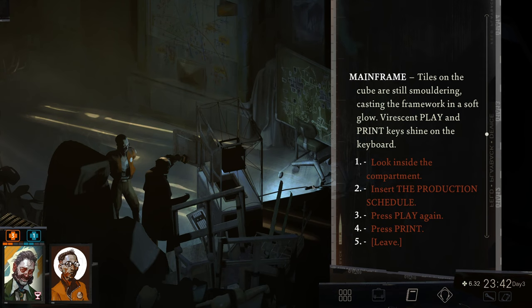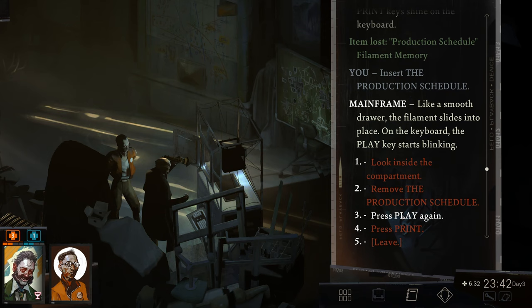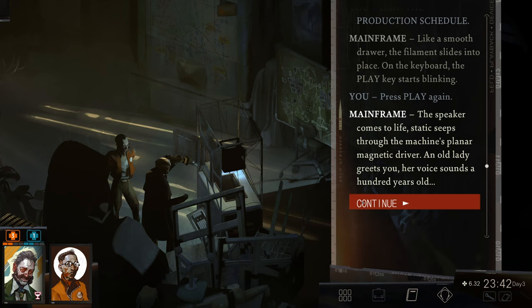Tiles on the cube are still smoldering, casting the framework in a soft glow. Varescent play and print keys shine on the keyboard. Let's insert the production schedule — like a smooth draw, the filament slides into place. On the keyboard, the play key starts blinking. Let's hit it. The speaker comes to life — static seeps through the machine's plane and magnetic driver. An old lady greets you, her voice sounds a hundred years old.